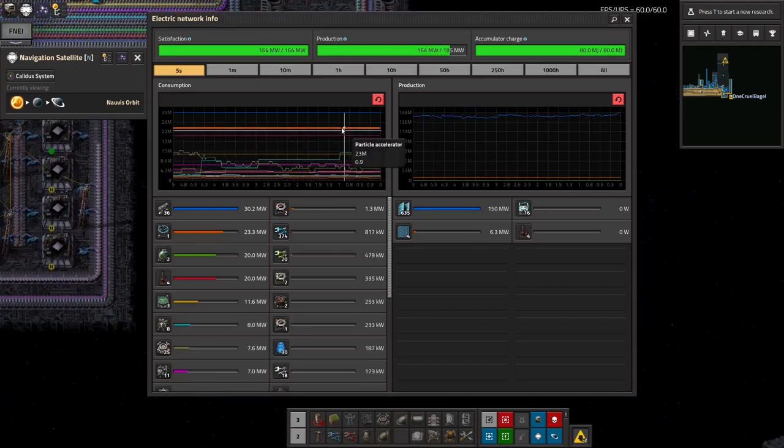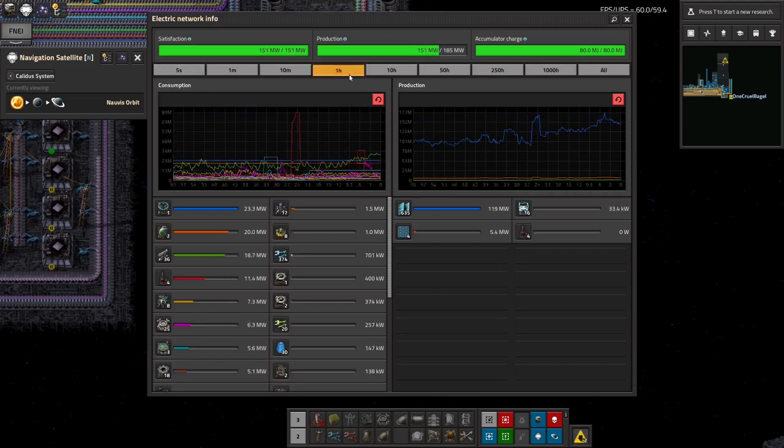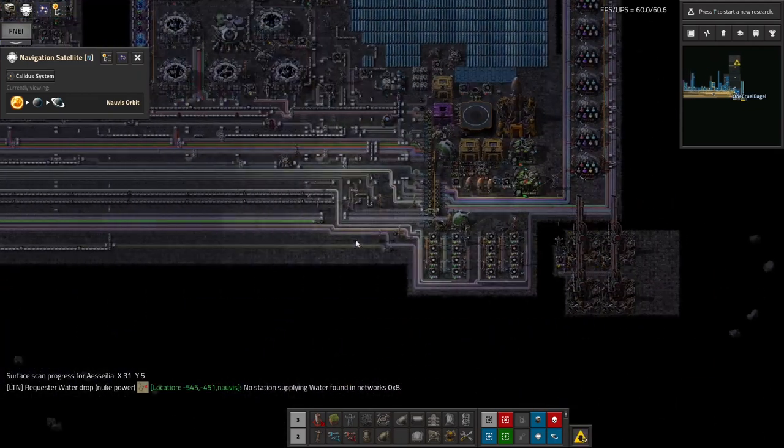Those two are using exactly the same amount, so they're on top of each other — joint third most power-hungry things in my base. I can't put efficiency modules into them unfortunately; they don't take modules. And when they're charging after having fired, you get this massive spike as they recharge themselves. They're kind of hungry, but this will stop my base being pummelled by meteorites.